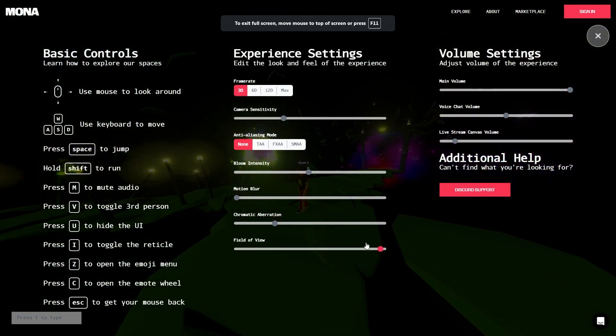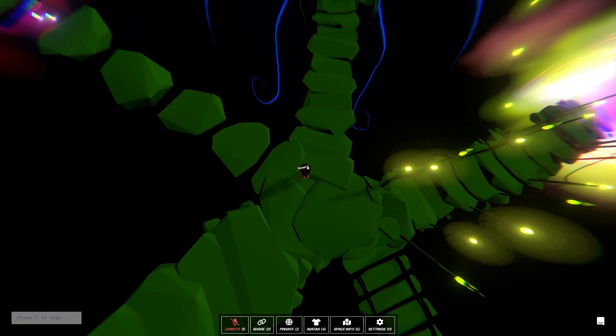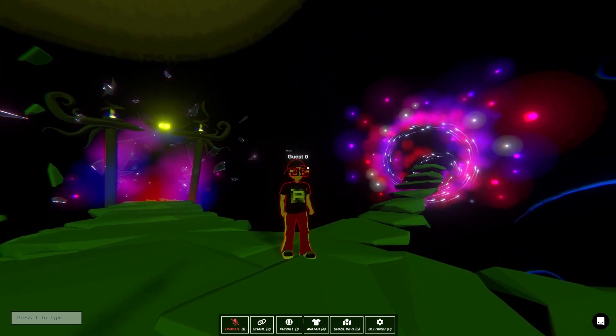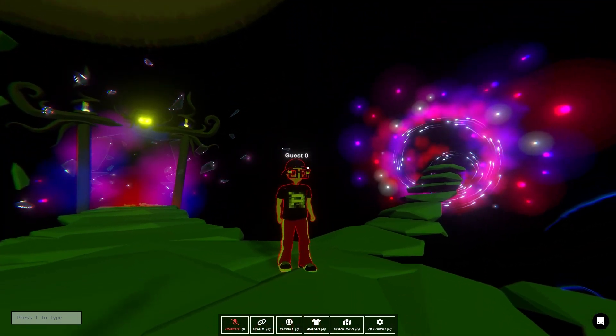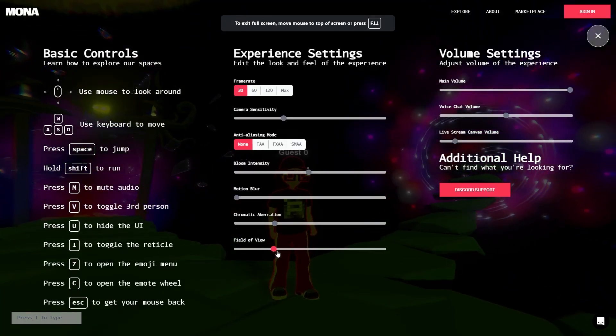The field of view is basically how close or far away the camera is. If I move it far away, you can see we're really far from our character. On my touchpad I can use two fingers to zoom in and out, or I can hit H to go back to settings and readjust my field of view.